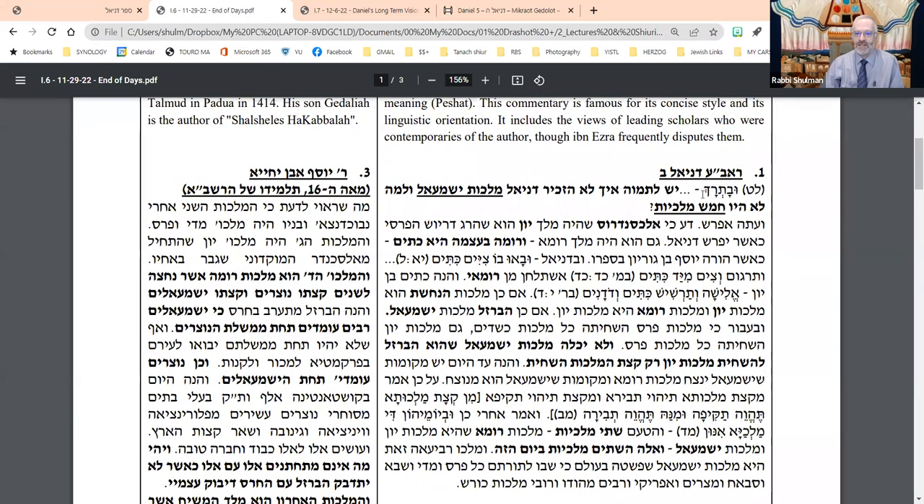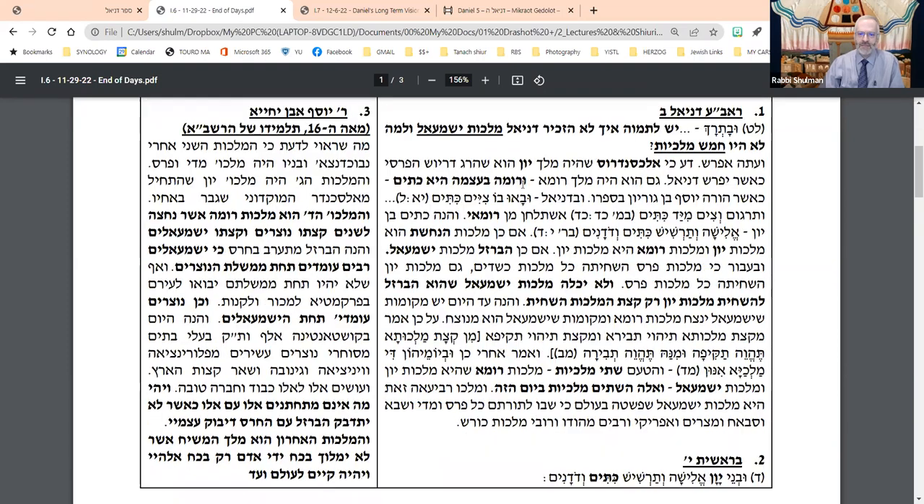The Ibn Ezra writes this as a very simple question. This is an entire world of the Islamic Kingdom — what Ibn Ezra calls the descendants of Ishmael — but he's talking about it from a religious perspective.